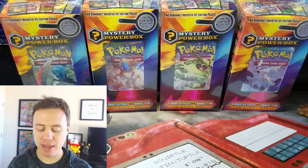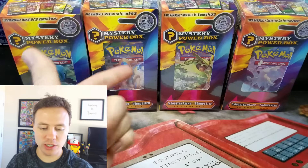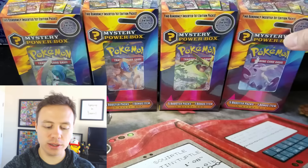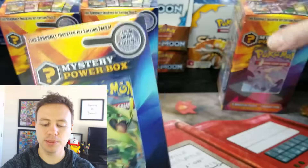I'm going to randomly pick one of these Mystery Power Boxes. Each one of them has Roaring Skies in the window, so that means each one obviously has a Roaring Skies pack. I haven't opened up Eladios yet, but I want to open up this Rayquaza.